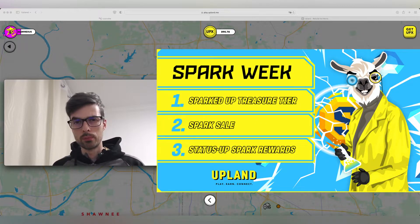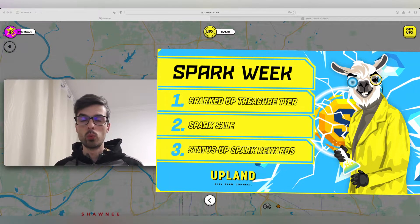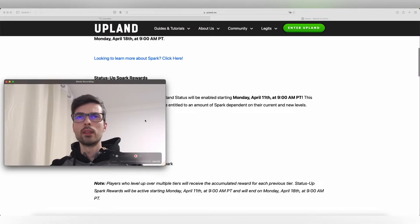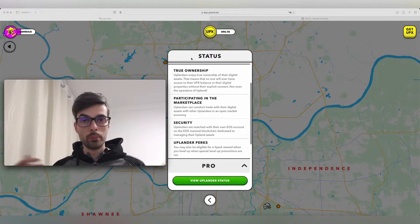Speaking of special promotions, there is one coming next week — Spark Week in April. You can see the information on screen. For example, if you level up during Spark Week from Visitor to Uplander, you will gain 0.06 spark. If you level up from Uplander to Pro (10,000 to 100,000 UPX), you will get 1.12 spark. If you want to build properties, you need spark, and Spark Week is a unique chance to earn it just by leveling up.